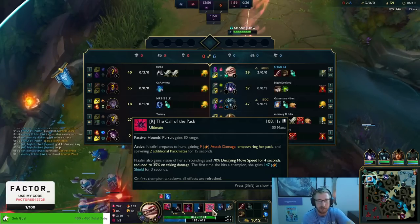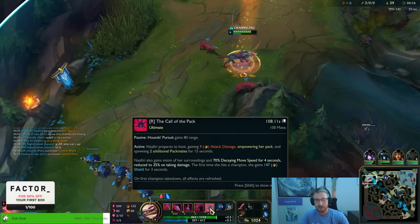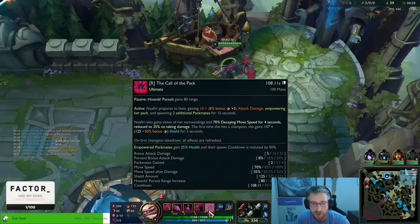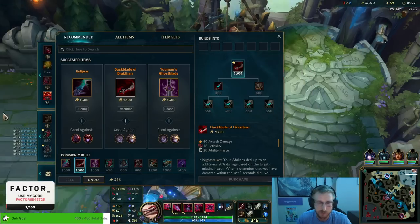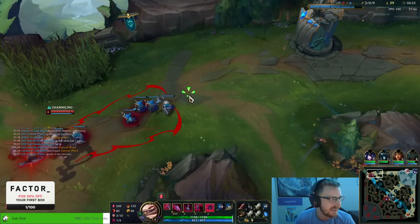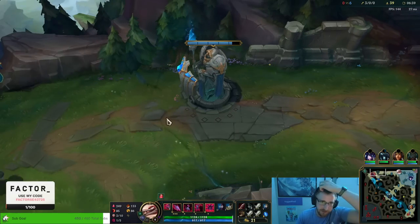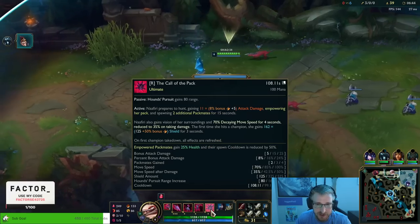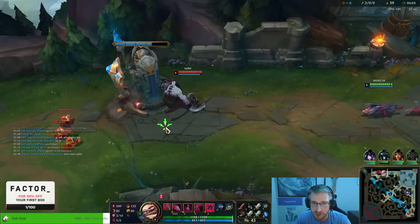Now we've got our ult and the roam capability. Passively, our W range is just longer every time we put a point in ult. On top of that, we get the ult's active effect, which gives us two more pets — passively more damage because we've got two more dogs. But it also gives us the move speed and the vision, which is insane for chasing people down. When playing Nefiri in teamfights, it's very important that you look to try to get resets in your ultimate — that way you can get the move speed, you can get the shield, and we can live through stuff.